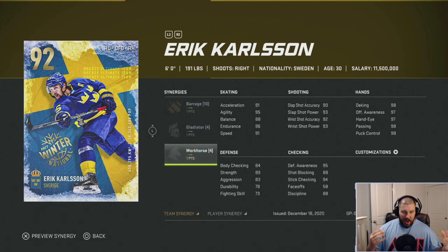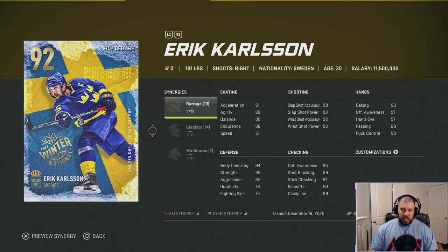The price differential is 100–150,000 coins and I think he can get away without Workhorse. His skating: 91 acceleration, 95 agility, 88 balance, 96 endurance, 91 speed. One of the better shooting defensemen in the game: 90 slap shot accuracy, 93 slap shot power, 92 wrist shot accuracy, 93 wrist shot power. His hands are phenomenal — 98 deking, 97 offensive awareness, 97 hand eye, 98 passing, 98 puck control. He's the ultimate offensive playmaker from the blue line.